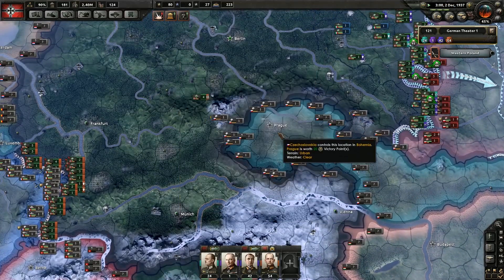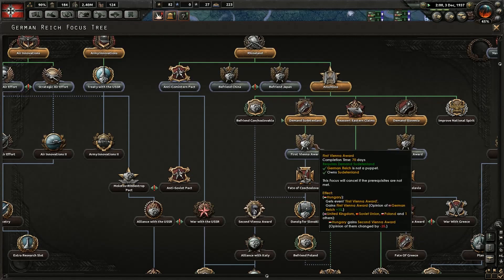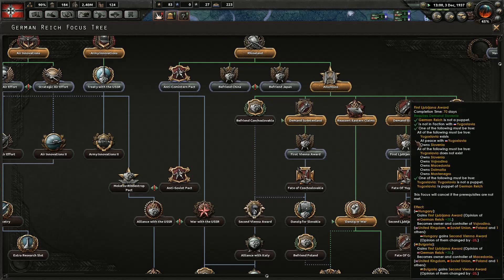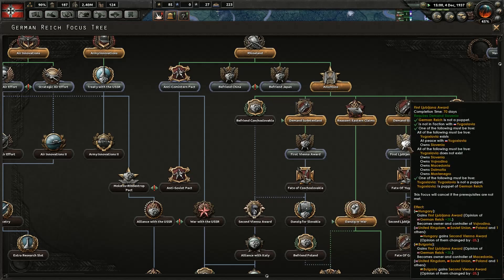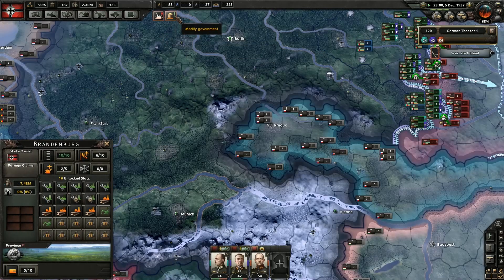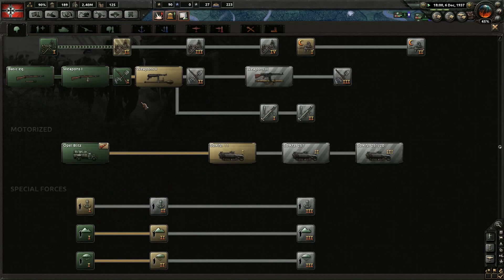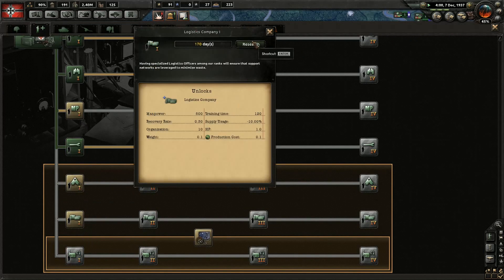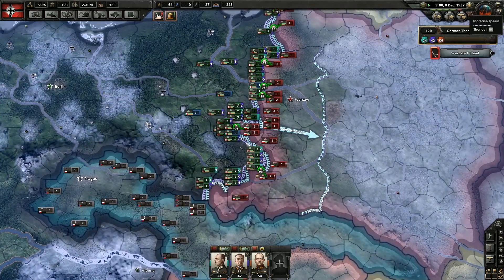The Munich Agreement — that's right, get back those suckers. First Vienna Award. What about the First Ljubljana Award? Requires Slovenia. Let's do this. There's a lot of stuff in there — I hope I did the right thing. Improved Infantry Equipment 2? We could research that, but I don't really want to. Let's go with Logistics Company. And we're rapidly approaching Warsaw.